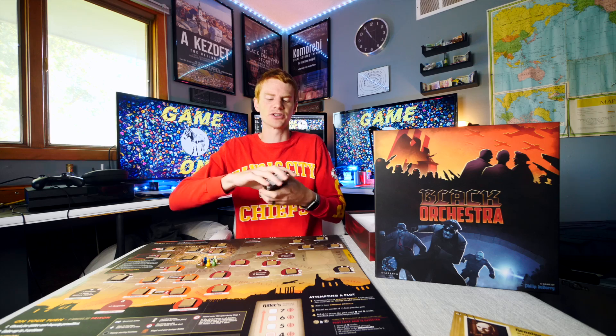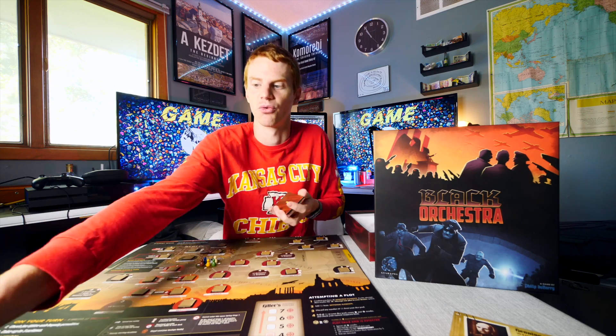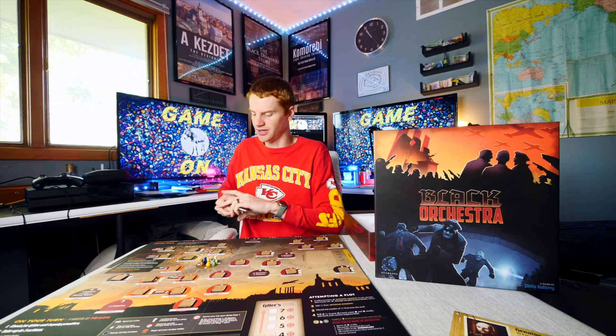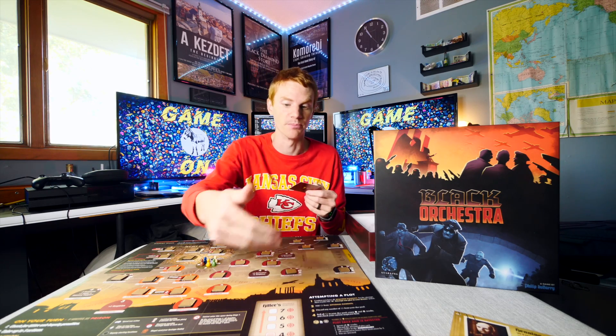After you take your turn, you have these different cards which have numbers on the back of them. You'd take packet number one — all the ones with the one on the back. Then two, three, four, five, six, seven. After each turn, you grab one of these and it says something like 'raise Hitler's military support by one,' so you'd raise the military support over here, making it more difficult to assassinate him.